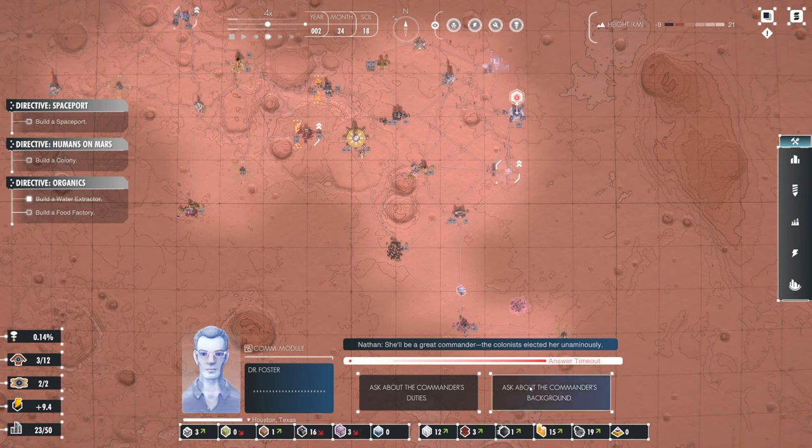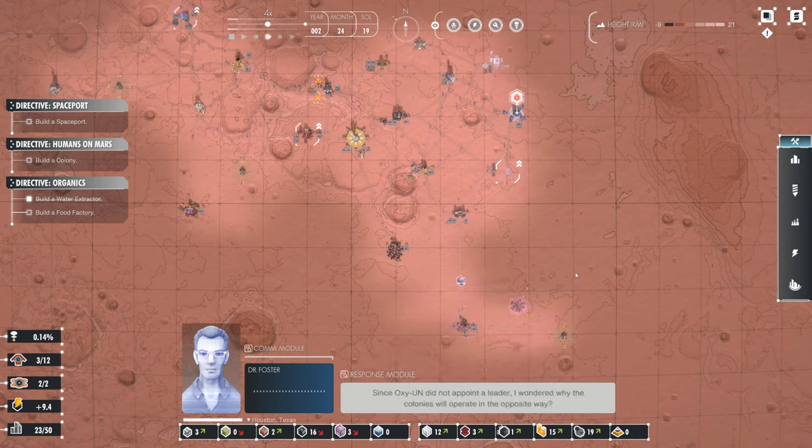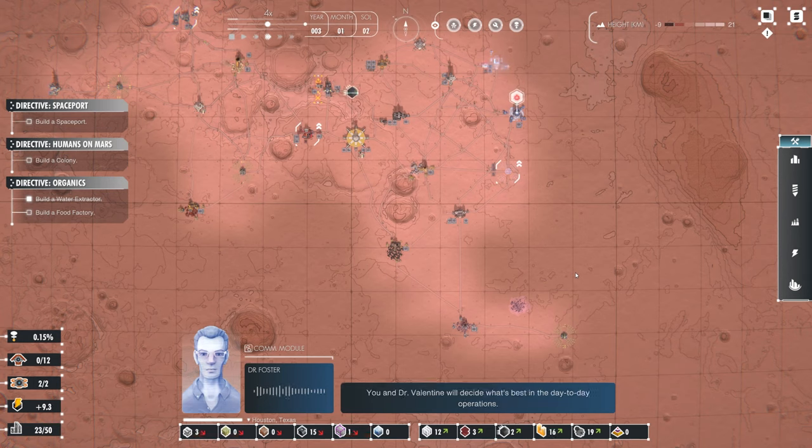Ask about the commander's duties and background. Since Oxy UN did not appoint a leader, I wondered why the colonies operate in the opposite way. You're referring to the act of proclamation — all participating nations in the United Nations of the West work together as an alliance. But the Mars colonies are fragile microcosms. You and Dr. Valentine will decide what's best in day-to-day operations — you'll balance each other out as well as enhance each other's strengths.